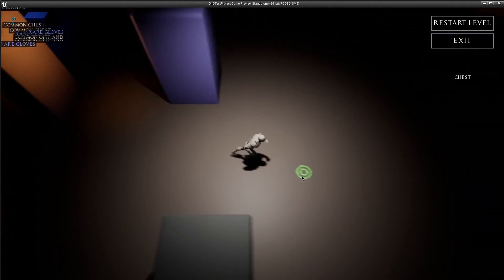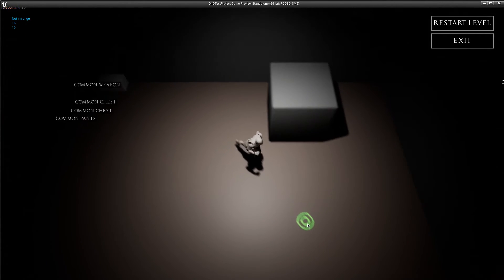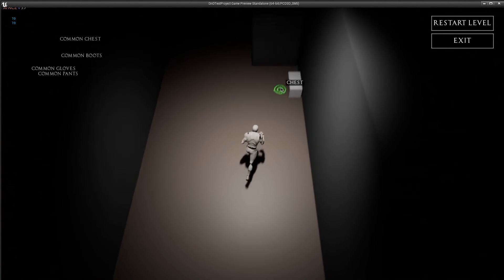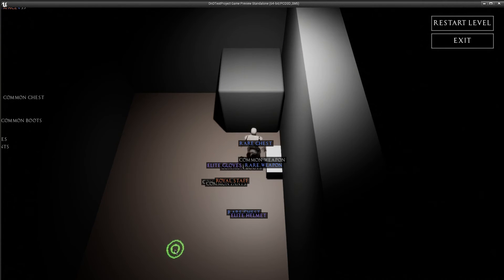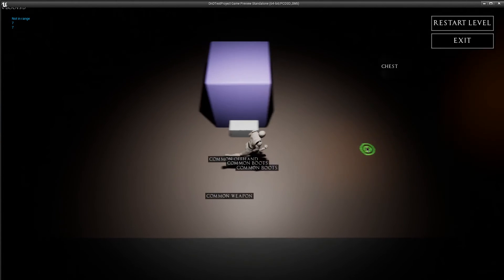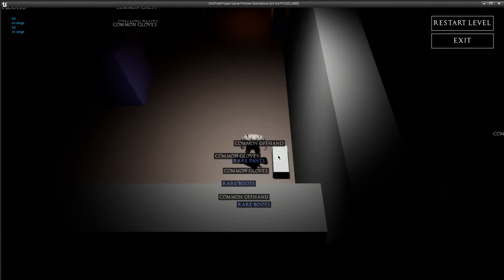There might be a helmet too but those don't have any information. The only two that have names are the staff and the shield. It doesn't look like they're going to drop — the drop rate isn't high enough. There's the staff — 'Sun Flare'! That's going to be a royal staff, and once it's set up it'll probably drop for the mage or wizard. It will be an intelligence-based item for ranged characters that cast. We've got two more chests down here. We're not going to get the shield — nope.